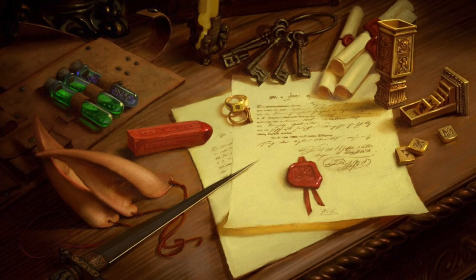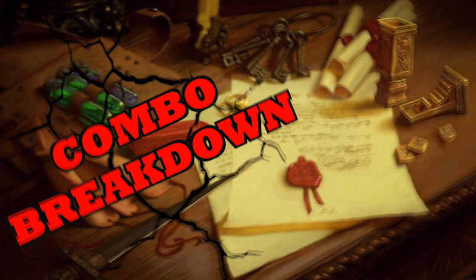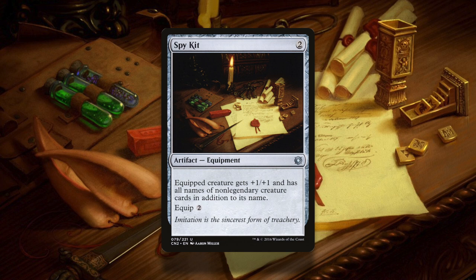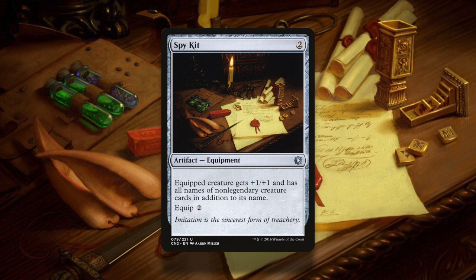Hello and welcome to COMBO BREAKDOWN! Today I bring you a strange little equipment, Spy Kit. And the truth is, this may be the cheapest combo breakdown yet. All cards are complete jank, so if you're on a budget and want to leave your opponents scratching their heads, stay tuned to this video.